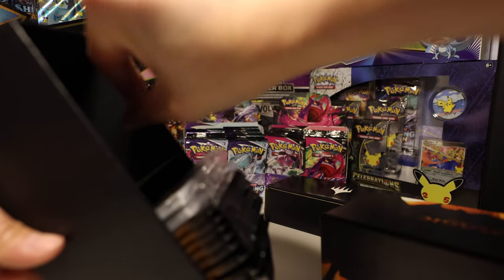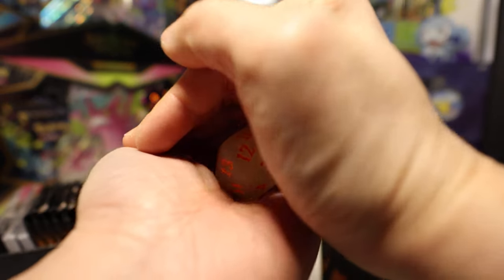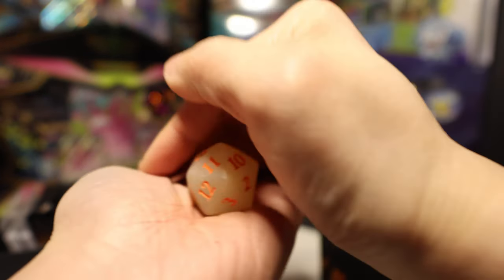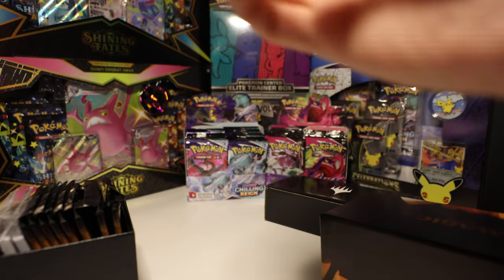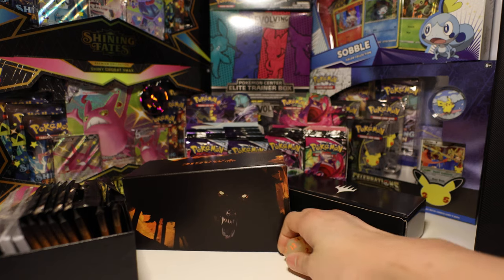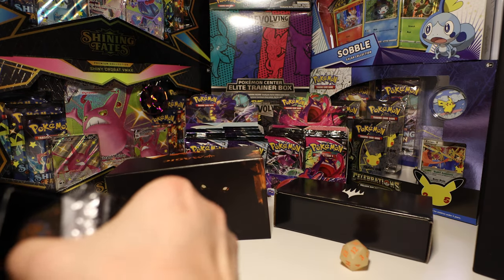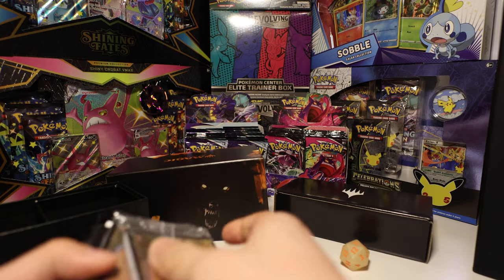And here we have our glow in the dark dice. We'll have to charge it under this light and then we'll see at the end of the video if it's any good. If this is too slow, you can always skip to the end to see what hits we get.